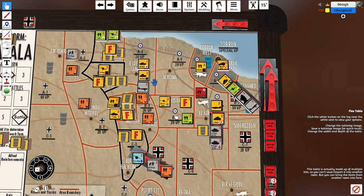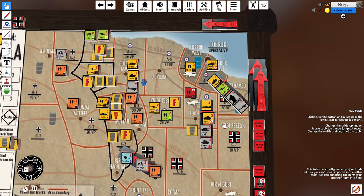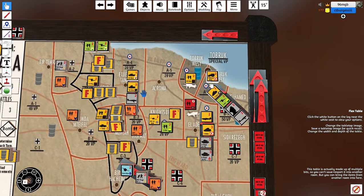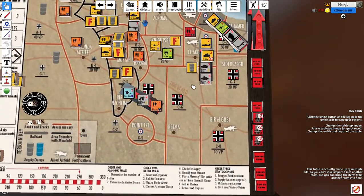We did the reinforcement phase. Tom got his units back on — he reinforced Knight's Bridge with the second division, pushed forward to reinforce the Indians up into that one, and made sure that Tobruk East, which was being threatened by Rommel, was also protected. He only rolled two so he could only move two units, but he got everything roughly where he needed them.